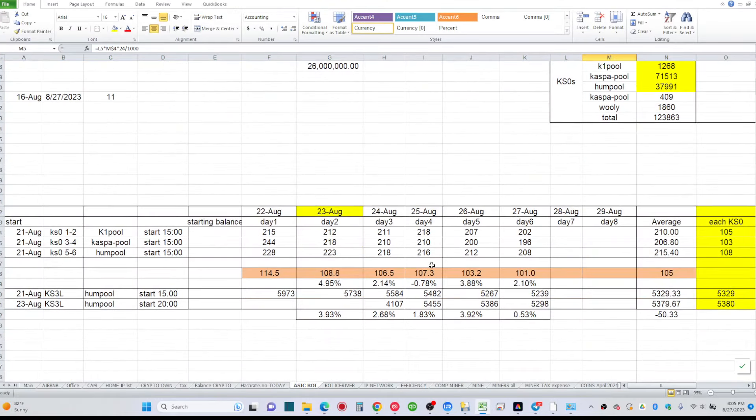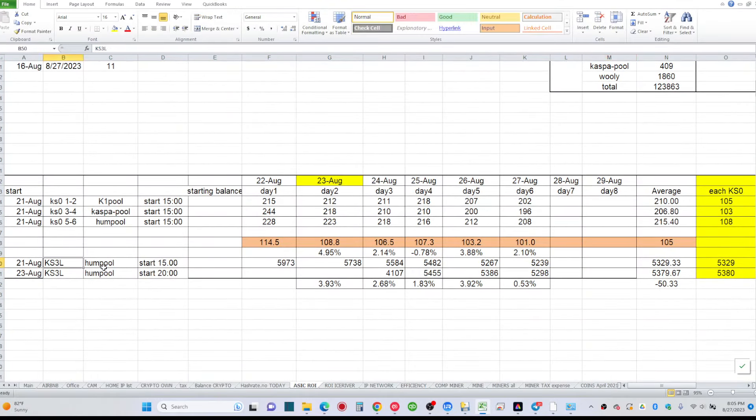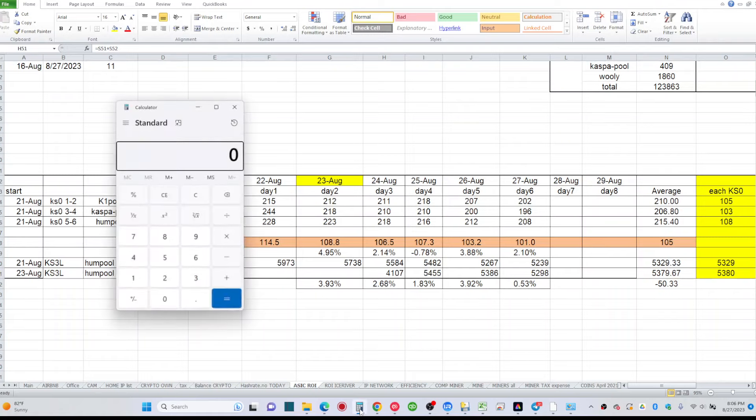Now let's go to the KS3L — a little more interesting data for the last three days. I put one KS3L on Hum Pool and one on Kaspa Pool. On my first day I mined about 1,000 less Kaspa on Kaspa Pool, which was insane. When you have these bigger miners and you're losing 1,000 Kaspa per day, that's a significant hit.